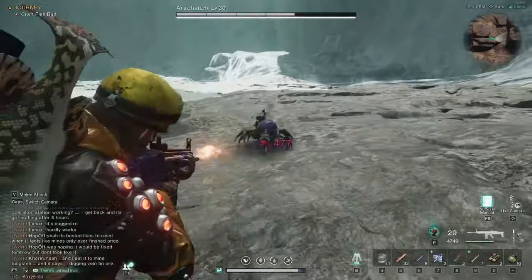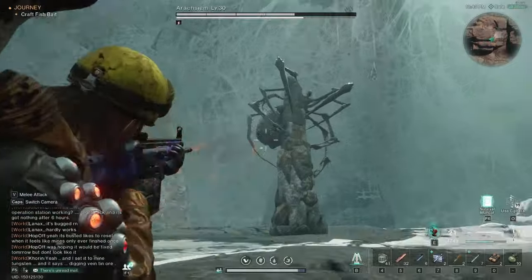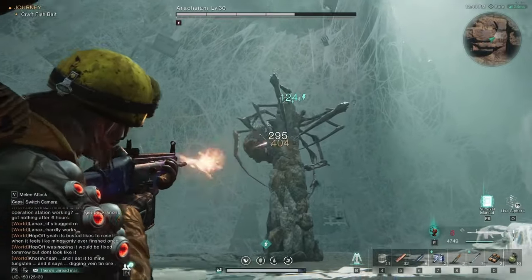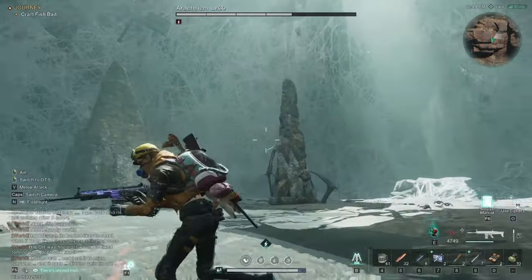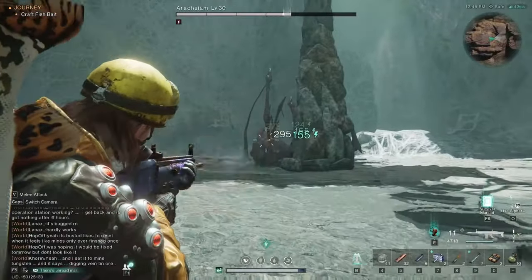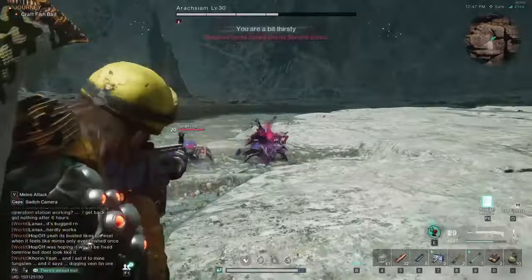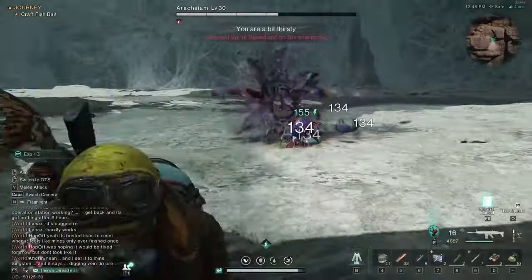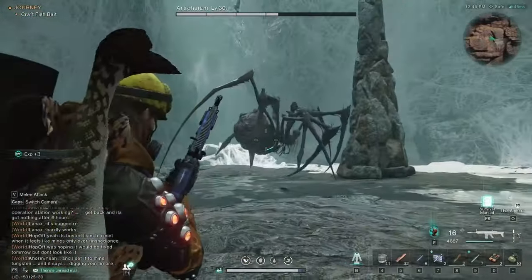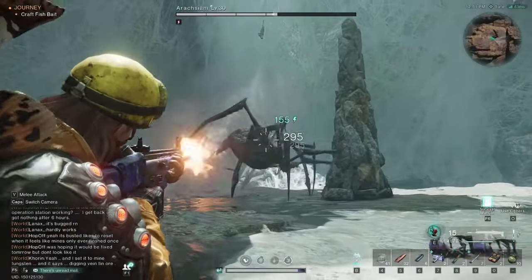Once you've killed all 4 egg sacs you'll see she runs and jumps up onto that singular spire - she's still spewing stuff at you, very rude. If you kill all the egg sacs and start shooting her, she actually has a little shield on her. Shoot her shield and she'll fall on her back, exposing herself - at that point throw grenades, fire at her, and shoot as much as you can. That's a really good window to deal serious damage.